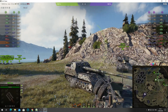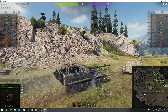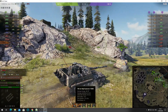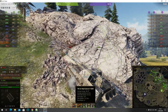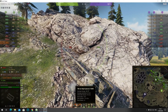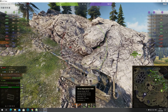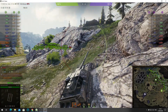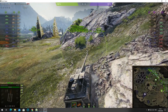Now the Object 261, it's got an 18 centimeter howitzer, not the standard calibers which will normally be 152 millimeter or 203 millimeter. He's got the 18 centimeter one, capable of doing 900 alpha, penetrating 45 millimeters of armor, and it's got a burst range of 10 meters, but he's only got 20 shells to shoot.